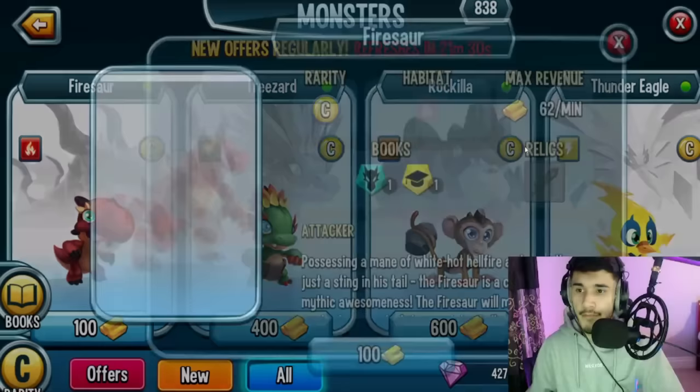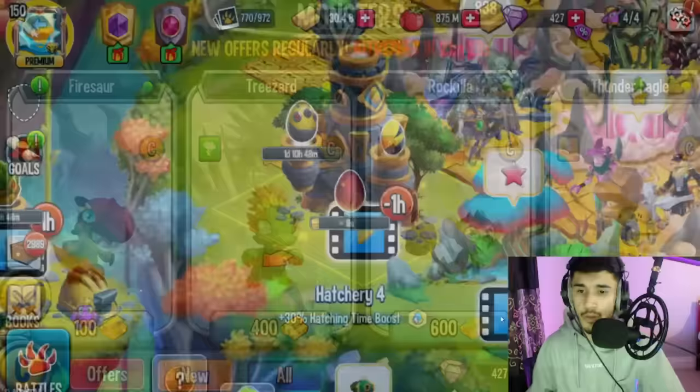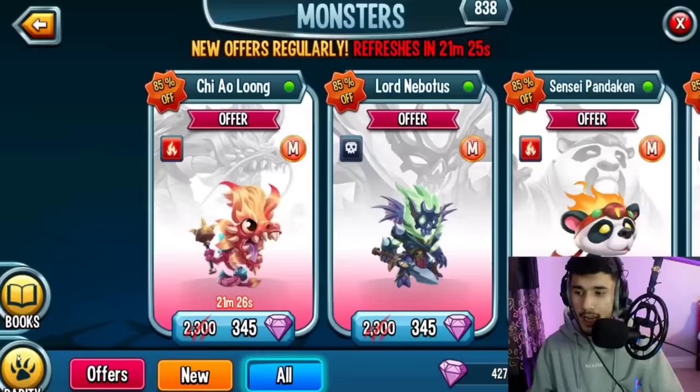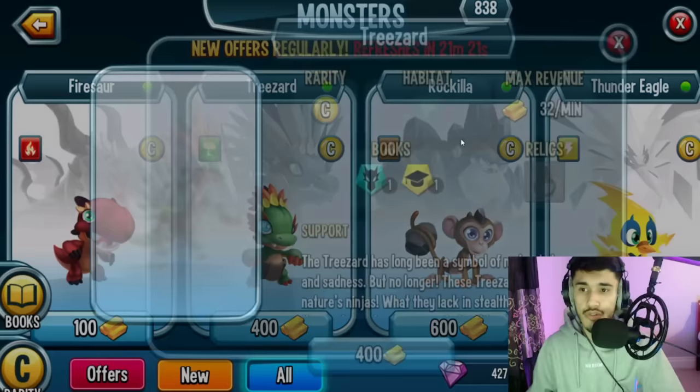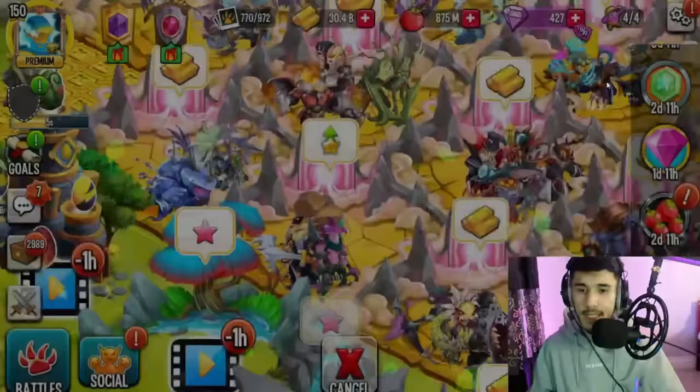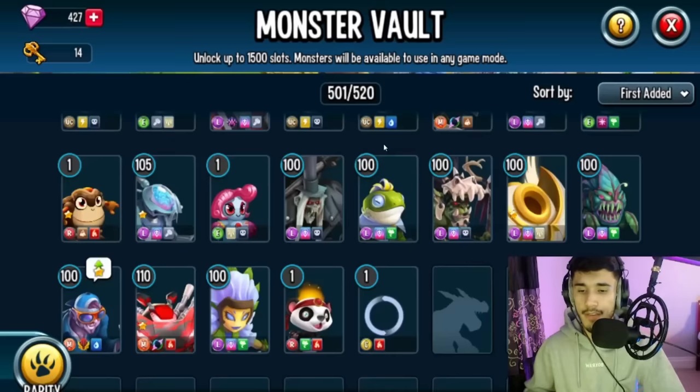Tap on Rarity on the bottom left, tap on Common, and you have Fire Star — the first monster — for 100 gold. Tap on it and purchase it. Then buy another egg, head over to Rarity, Common again, and this time purchase Tree Star. Go ahead and purchase that.